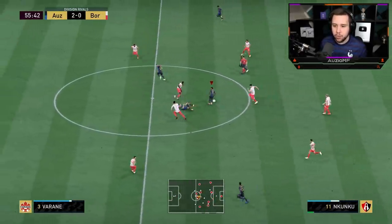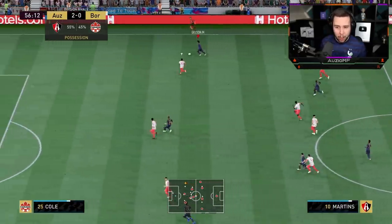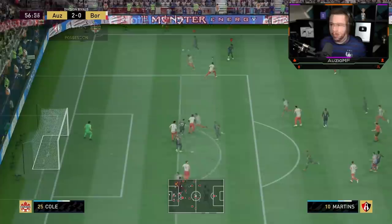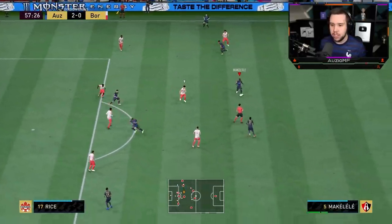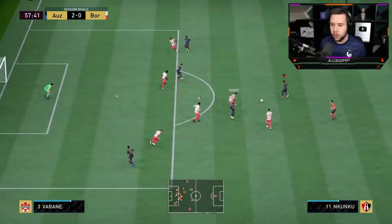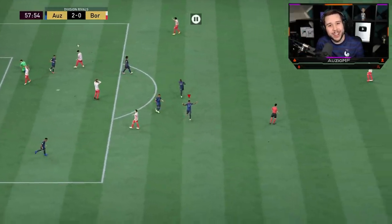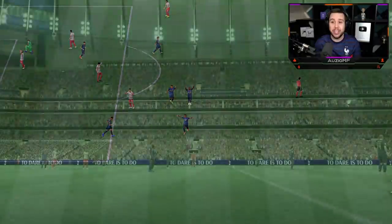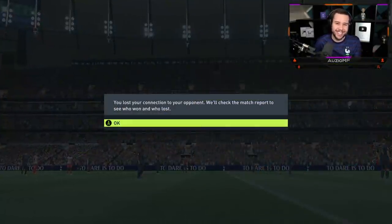We're going to make a run in behind — he completely took out Awa who was also making a run. I need a pass on the edge of the box, over to Makaleli. Maybe cross to Mbappe — back to Nkunku. We've got an angle now to go for that finesse shot, and look how good it is. This guy paused the game — I'm going to guess he's going to quit. He is.